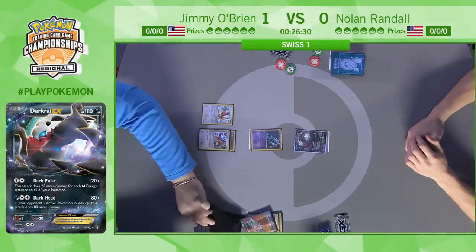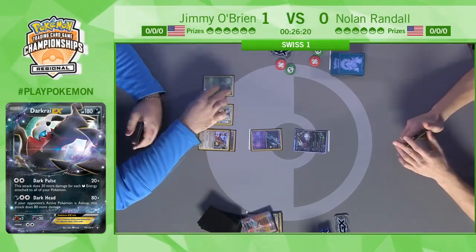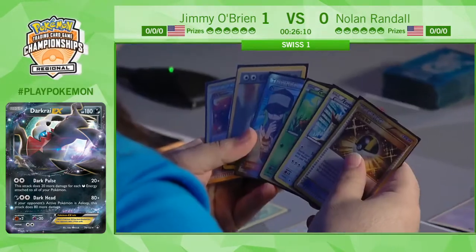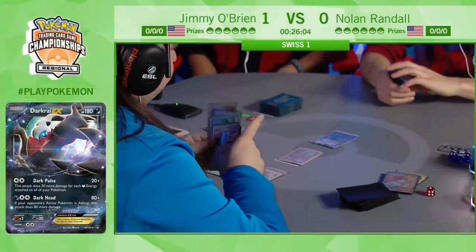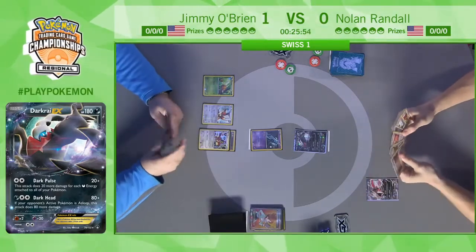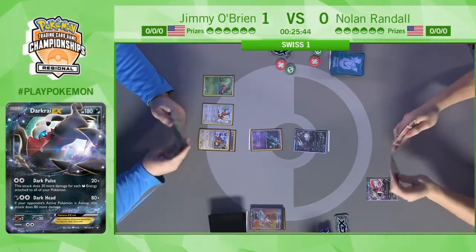The disadvantage of evolutions is they need an extra turn to get set up, so I'm really surprised by Nolan choosing to defer. It's a bold choice — especially since Nolan plays one copy of Ghetsis in his deck, which is one of the big cards in the Expanded format. Against all these big combo decks that need so many pieces and play so many cards on the first turn, when they go second they can play Ghetsis and shuffle all their opponent's Item cards, stopping their combo from happening. But Nolan is giving that advantage away, and Jimmy right away just starts playing Battle Compressor.